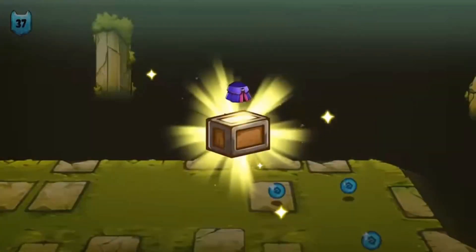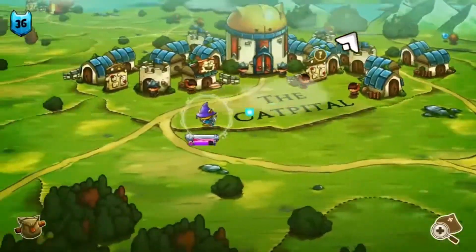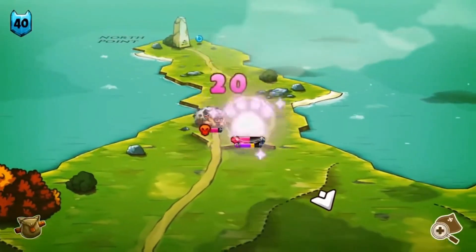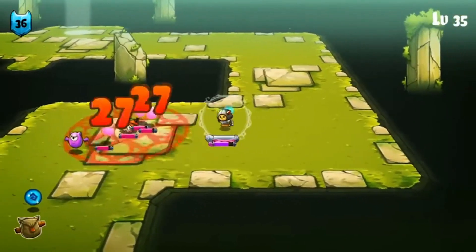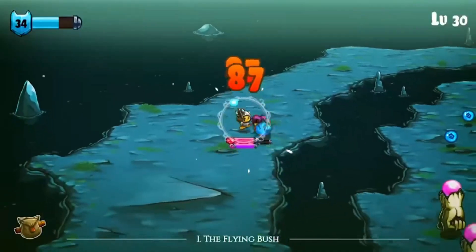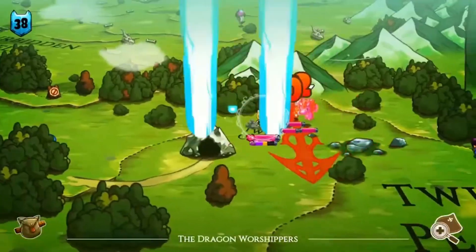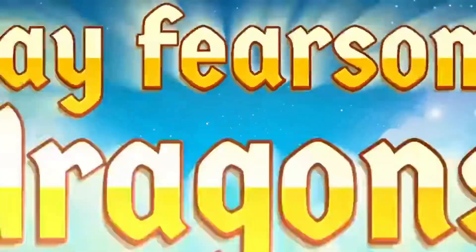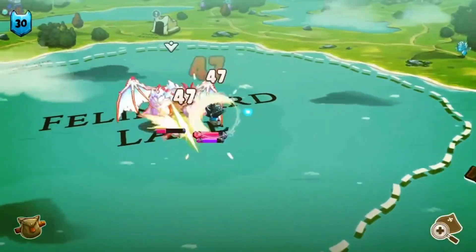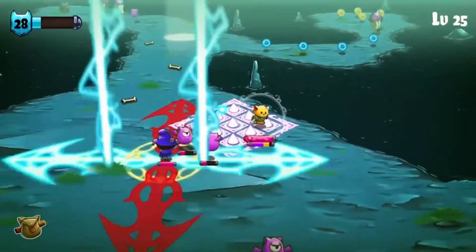Next is Cat Quest. This is set in a cat world. Pursue the evil Dreykov who kidnapped your sister. Risk life and limb exploring dungeons for loot and help cats you meet on the way who offer you side quests. Fight enemies with your weapons and magic spells and explore many locations on your quest. This game has a large open world to see, so plenty to keep the player busy.